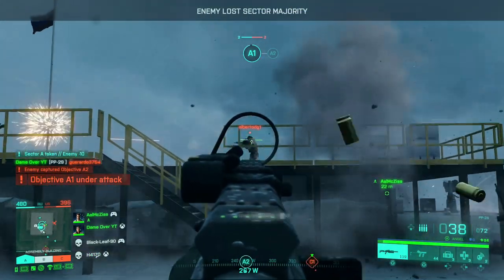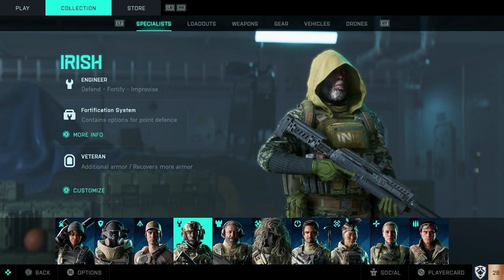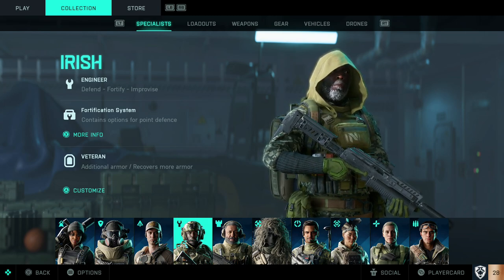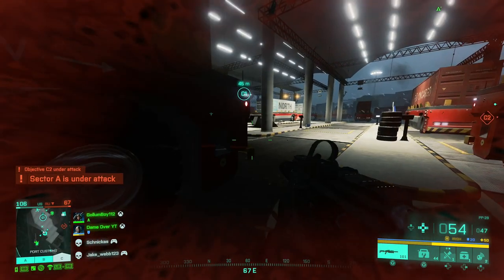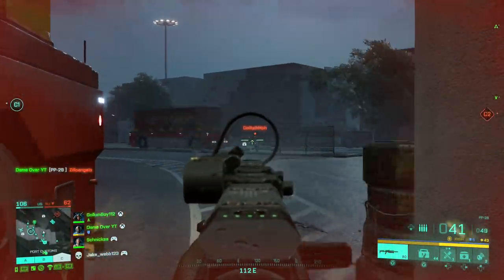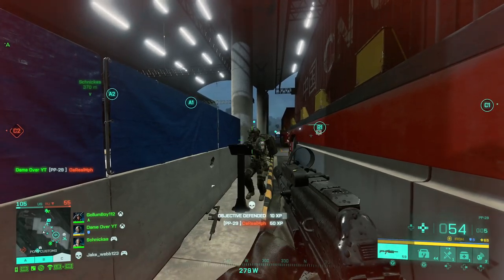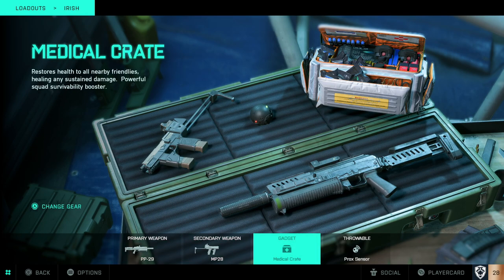Next up we have an old Battlefield favourite — Irish. Irish's ability is a fortification system. He can choose to put out two ballistic shields in one go, or you can put out one shield and one shootdown sentinel, which is essentially a trophy system that will protect you from throwables like grenades or missiles in its vicinity. Irish spawns in with armour already and can protect himself and teammates, giving a lot of longevity if you play things right. For his loadout I've gone with the PP29, the MP28, and the heal crate to add even more to his survivability — plus the proximity sensor as always.